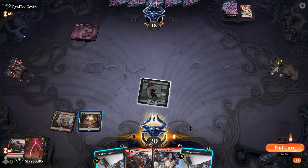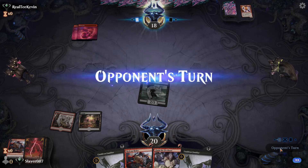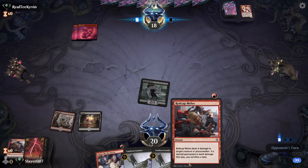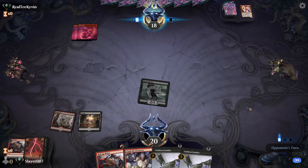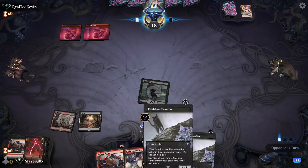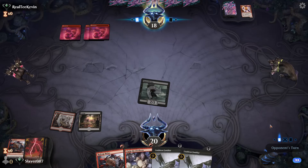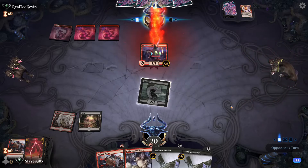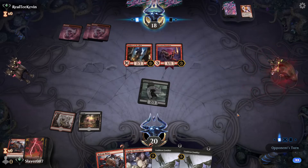I think we just want to pass the turn here — we don't really want to run these Familiars into removal if we don't have to. Our opponent is probably going to play a creature, so we're not going to be attacking with the Cauldron Familiar next turn anyway. Fervent Champion into Robber of the Rich — attacks. We needed that land but that's fine.